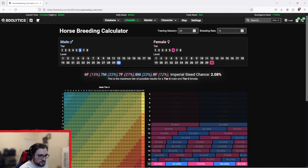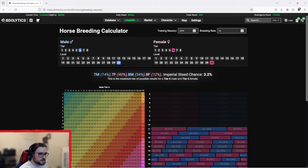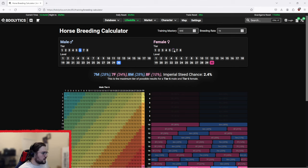Your training mastery matters, because if you're at the max you're going to be pushing up into higher tier brackets, and lower mastery means lower brackets. So first things first: you need a male and female T6 horse, because those are the ones you can most likely get.